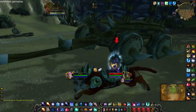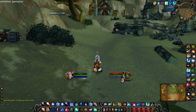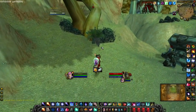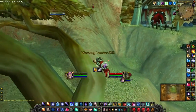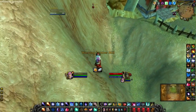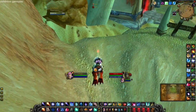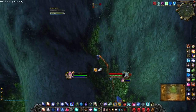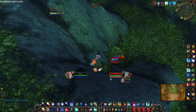Meanwhile, your druid and mages should be attempting to enter the enemy base and get the flag out. If the enemy team is playing properly with a hunter, warlock, and rogue defending, this will be fairly difficult. There are usually positioning mind games between your mages and the enemy defense, but there are lots of ways to get into the base if you get creative.